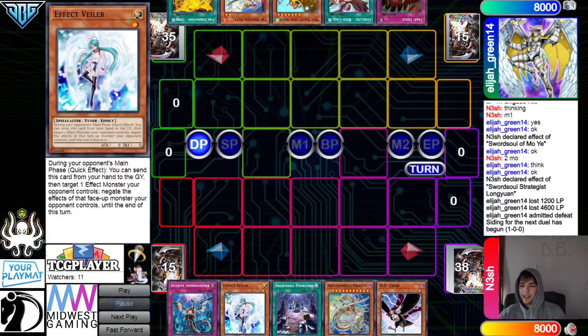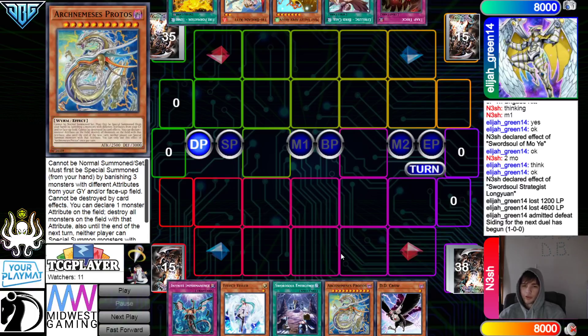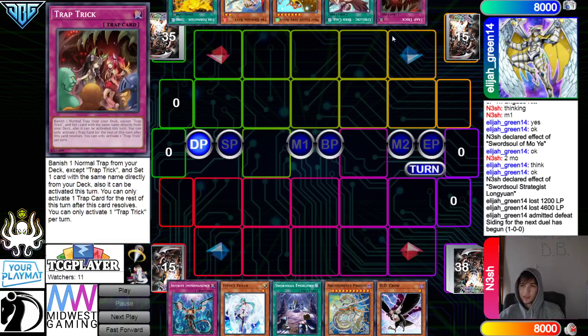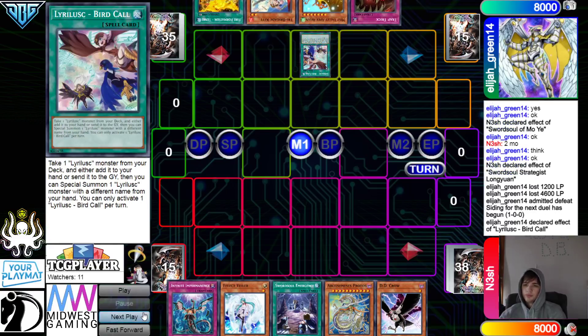Protos is really good versus this deck. If you hand trap them and then summon Protos and call Wind, it's just a handshake at that point. They have Trap Trick, Bird Call, Apex Avion, Kit, and Tanky — interesting that they're playing Tanky, which is for the Harpies to lock out your opponent for a turn.